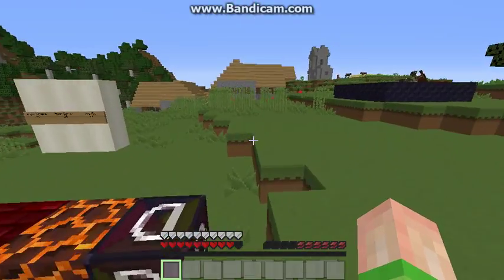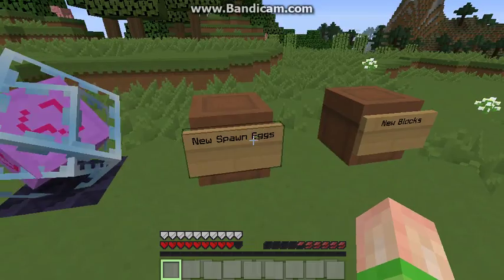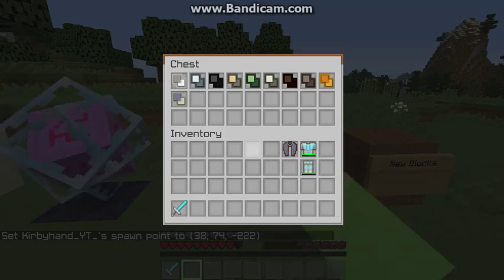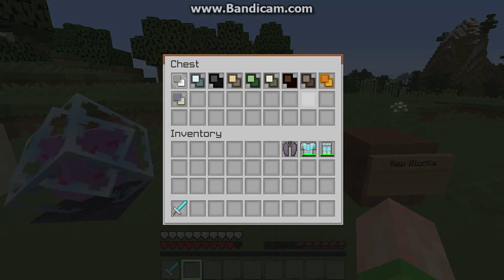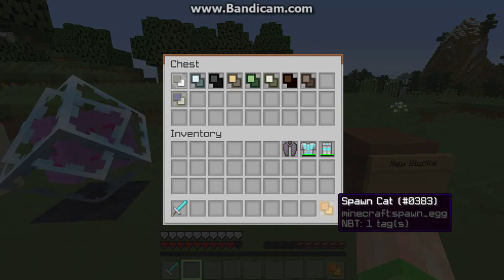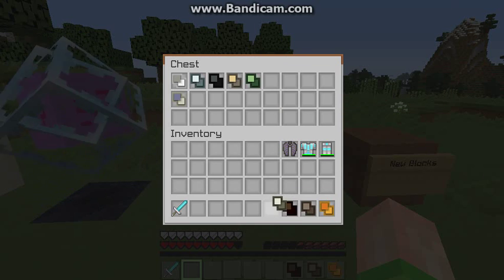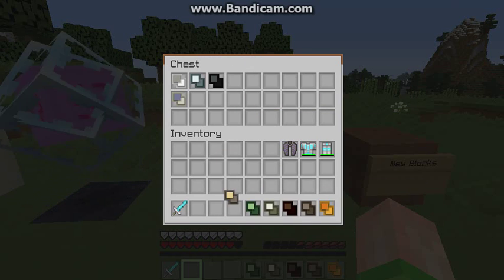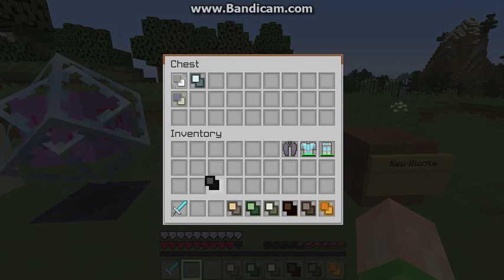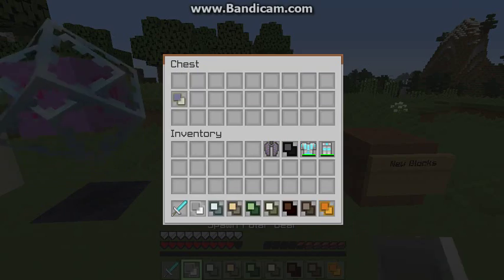Here are some new spawn eggs. Most of these mobs were already in the game but never had their own eggs. For example, a cat would have been an ocelot egg, and a donkey would use a horse egg. New eggs include: skeleton horse, zombie horse, husk, wither skeleton, stray, polar bear, and elder guardian.